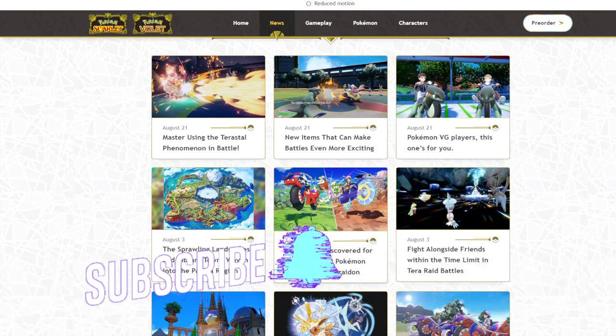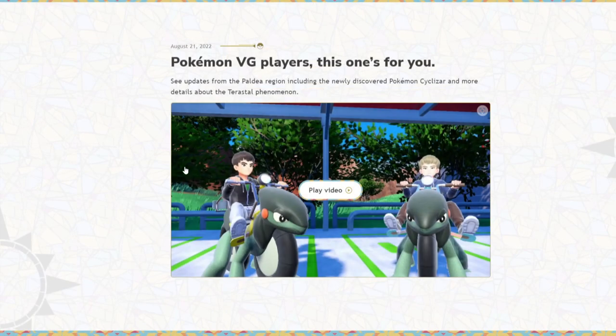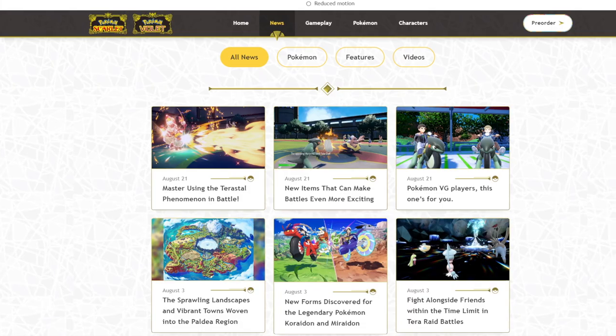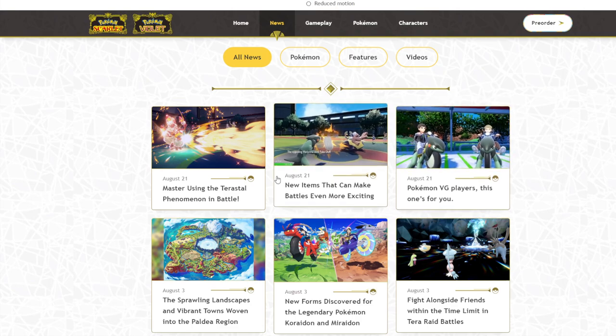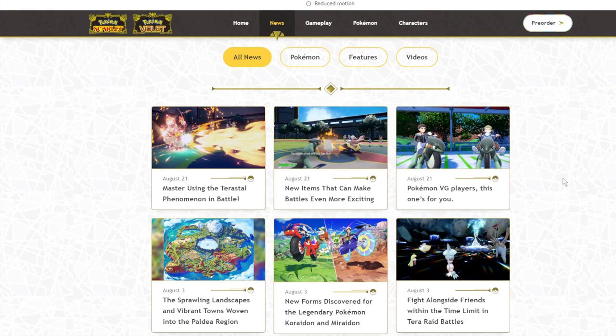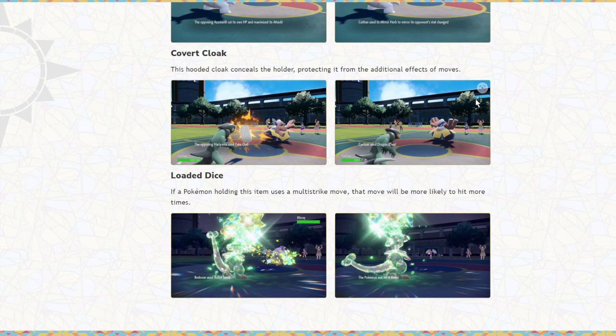There's a lot of cool stuff to talk about with the news that they dropped. And some of it, while they did release a video displaying some new items and stuff, some of it you can only see on the website. So obviously be sure to check out the website if you want to look at this yourself. This is something that they sort of do at every World Championships where there is a new game coming out the next year — a mini presentation of news almost exclusively directed towards competitive players. So this is super exciting.